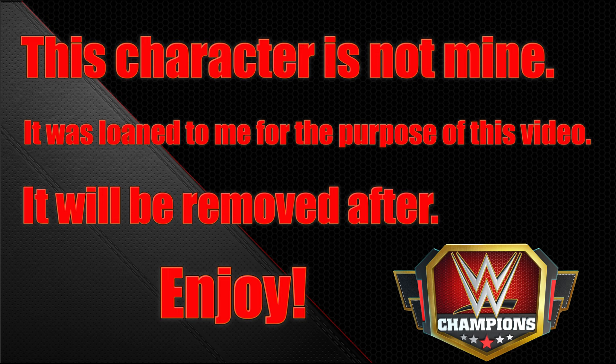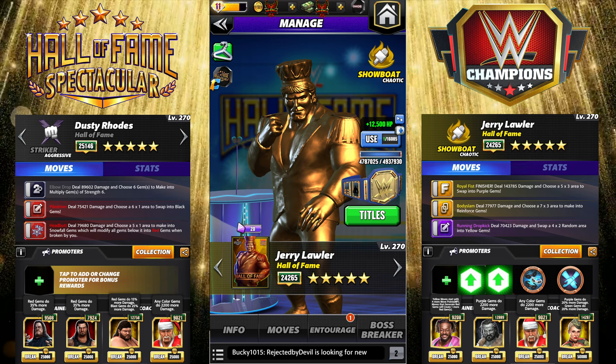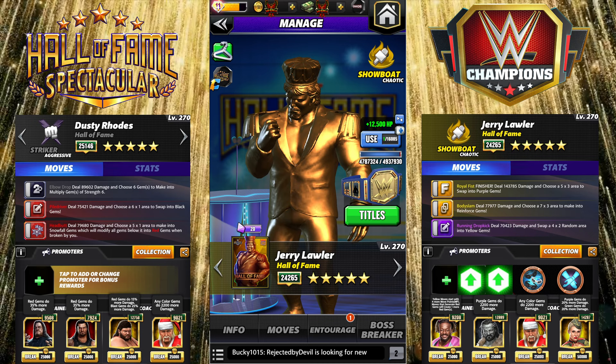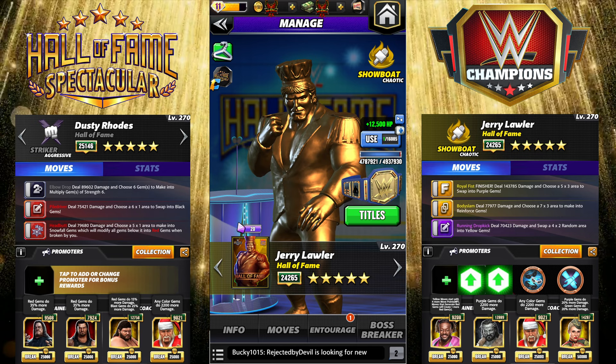Hey everyone, Merix here bringing you another video. This one is going to be on Jerry Lawler Hall of Fame and Dusty Rhodes Hall of Fame with their tag link. I'm going to take a look at tag link builds for both of them and run them both in a tag match so you guys can see what it looks like. I do now have a tour perk of plus one MP, which makes a difference for Dusty but not for Jerry in this video.